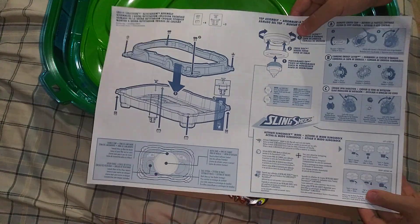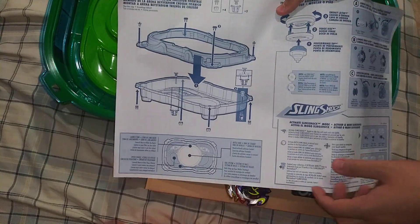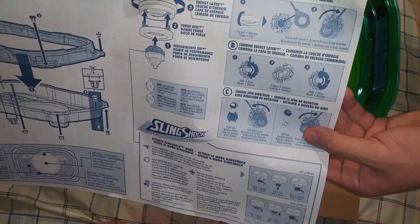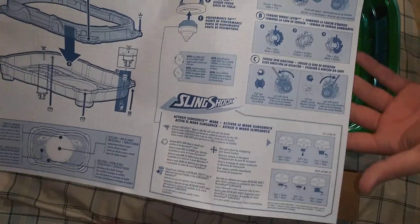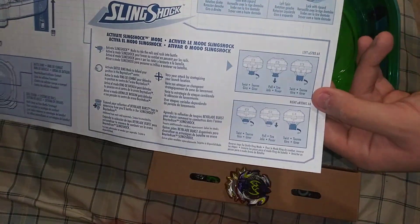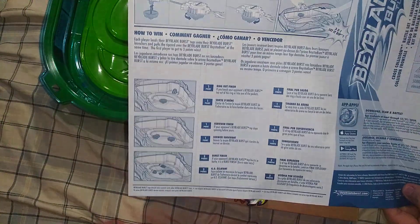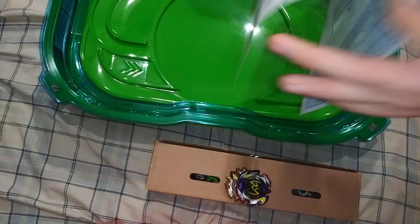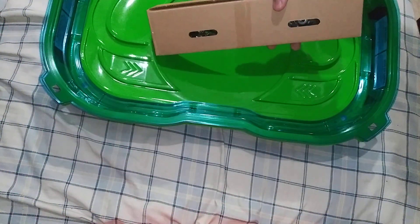It comes with this big instruction book which tells you how to build the Cross Collision, how to change the rotation on the base, and how to activate the Slingshock gimmick on Left Artemis and Right Astro. It tells you everything you need to know. Anyway, here are the parts — let me open them up really quickly.